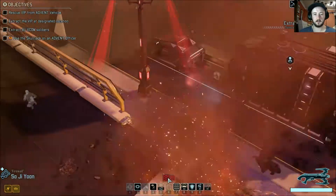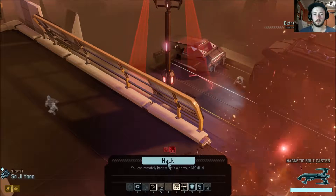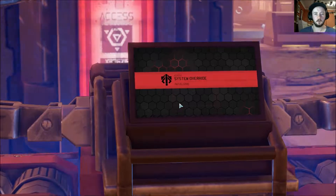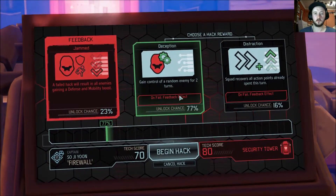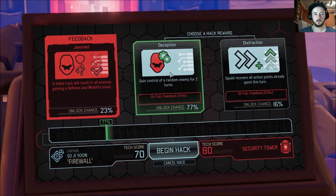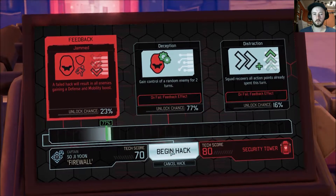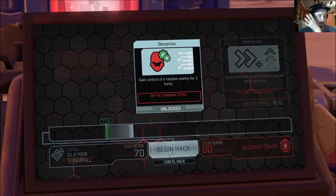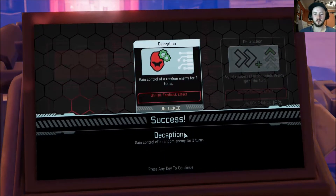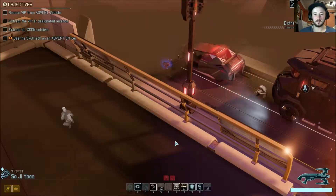We've got a hack here and a hack on the door. Let's see what the hack is on this tower — we can gain control of a random enemy for two turns. We're gonna do that — Deception, Defensive Mobility. I'm fairly confident we can achieve this. Let's gain control of a random enemy. Let's hope it's something good — it'd be funny if it's just a regular trooper.